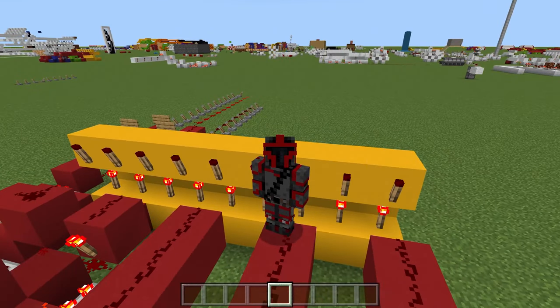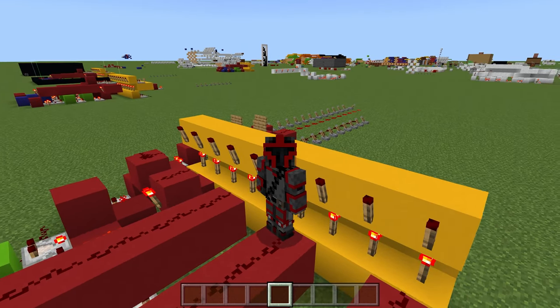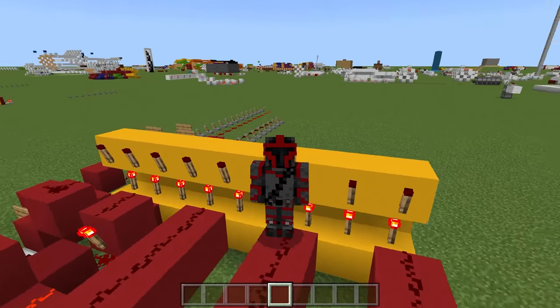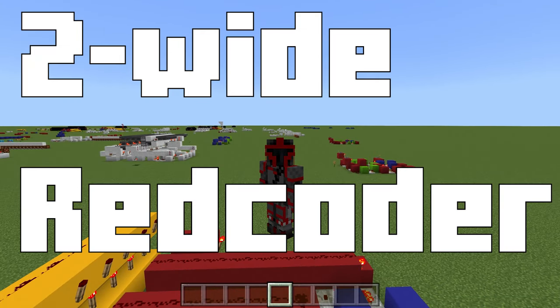Hello everyone! Today we're going to be going over a new type of red coder, and this design is so simple, I'm frankly surprised that no one else hasn't come up with it yet. Either that or I just haven't found it while scrolling through the rat's nest known as hex videos. But without further ado, let's get on to the day's topic: the two-wide red coder.